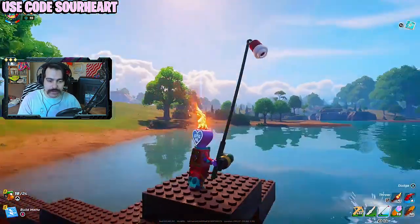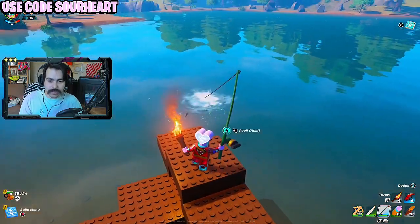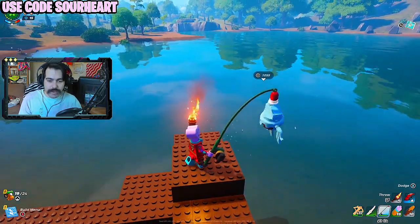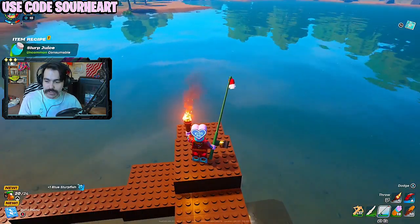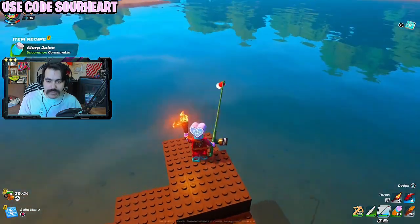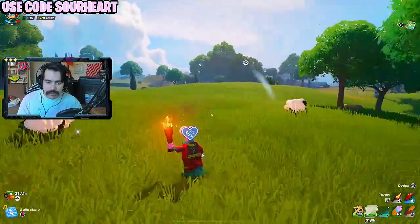You can toss fish back too if you get a small fry or something. I found something different — a blue slurp fish, which we can use to make slurp juice. And we actually tapped out that fishing hole.